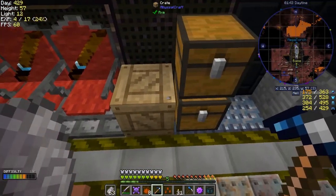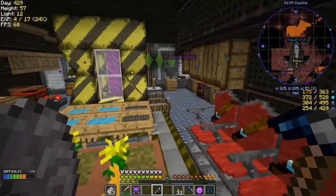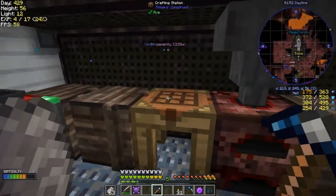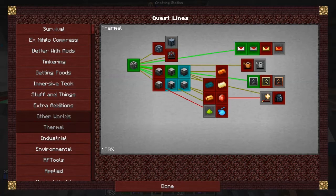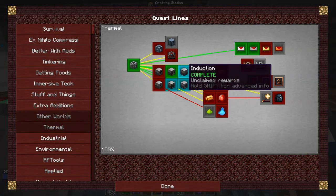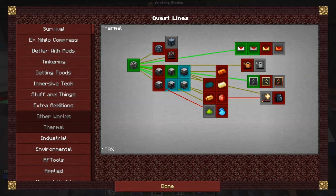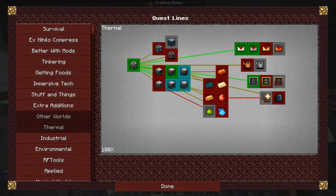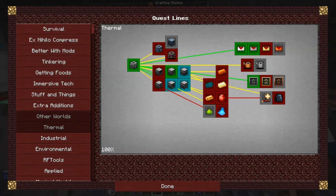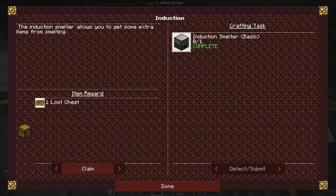There were actually a few quests I've lost track of and had to update manually. I'll show you what I'm talking about — I haven't claimed them yet. In Thermal I've made all of these machines: the induction smelter, the Magma Crucible. I did all of these in the previous episode and this whole thing was all ready to have been claimed. I'm not quite sure why they didn't complete — it might have been after that update. Let's claim these things anyway.